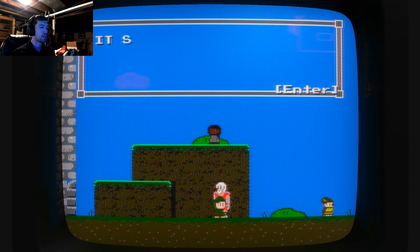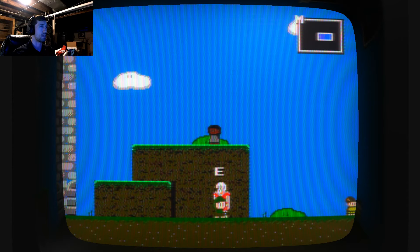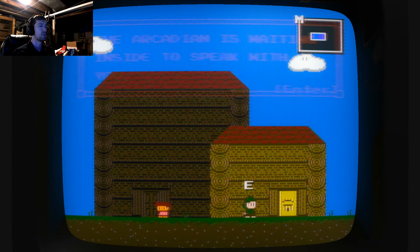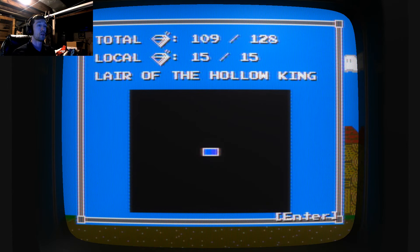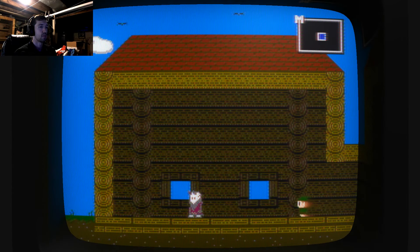'It seems as if our friend the wizard has run off. We will find the words if he dares to show his face in my kingdom again.' The Arcanean is waiting inside to speak with you. I set this up for you because I was bored with my life. So I did get all the gems — or I got all the gems in the lair of the hollow king, but I don't have all the gems totally. The door opens to your touch.